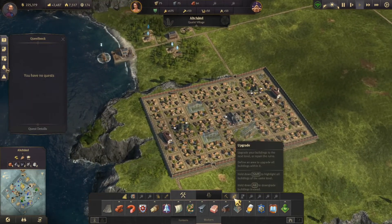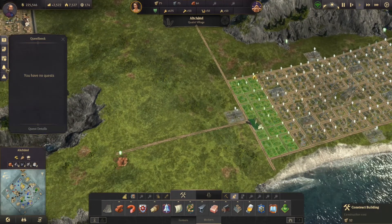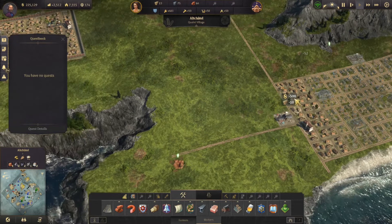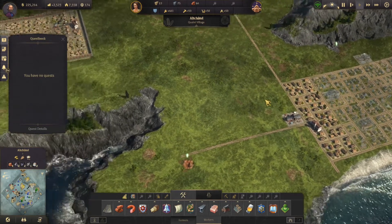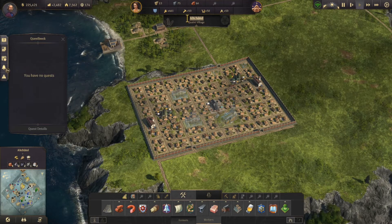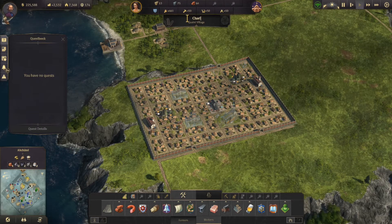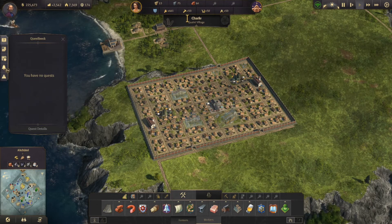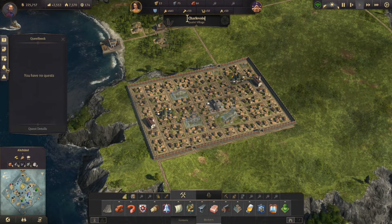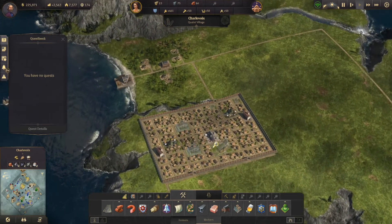As we're starting to bring people over here, I think it's proper that we give this a real name. Let's go ahead and upgrade these - this will be where the actual artisans are and this will be where the workers are. The name we're going to go with is Charlevoix. There we go - now this is a proper town.